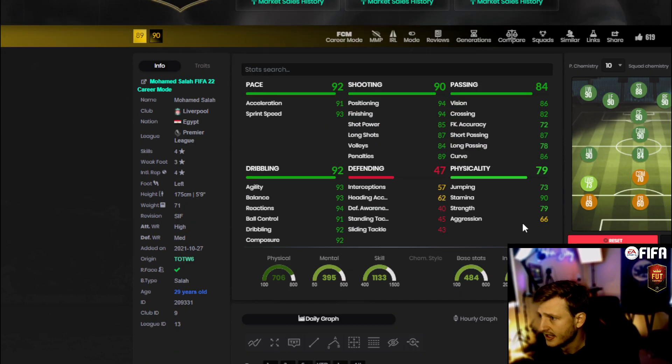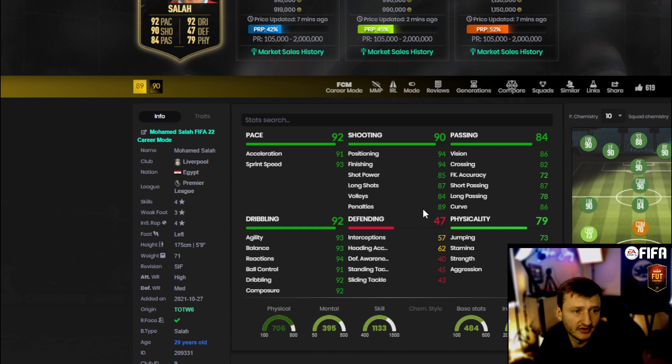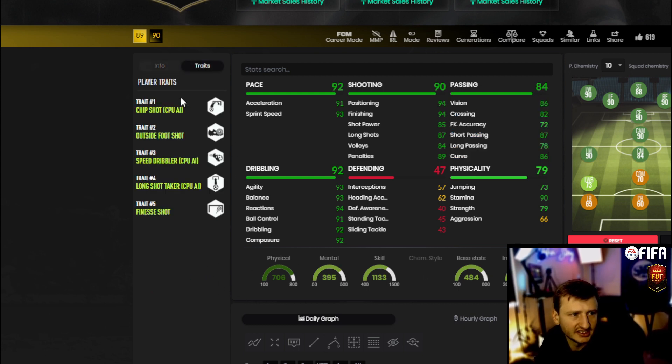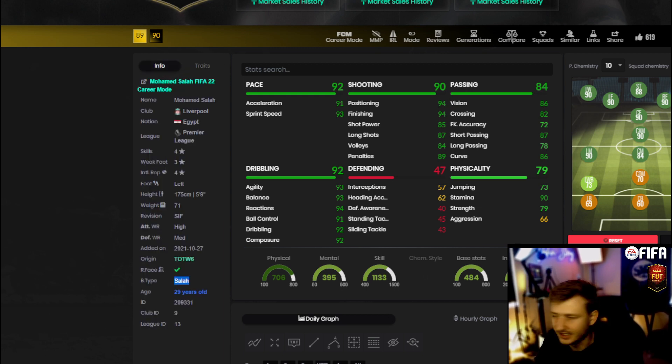Even his 90 overall is absolutely solid. I think Mo Salah's price of 900,000 coins is pretty fair for him — this is pretty near perfect. The thing about it is he has his own unique animations and he's got a ton of great traits, so this card is absolutely nuts.